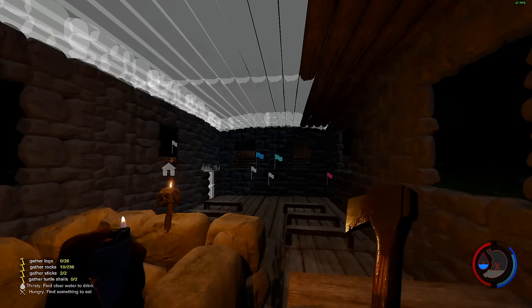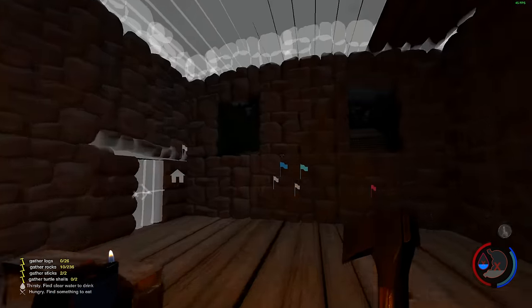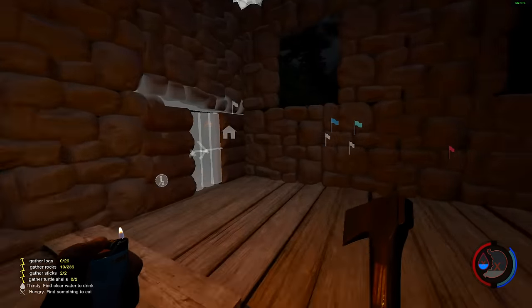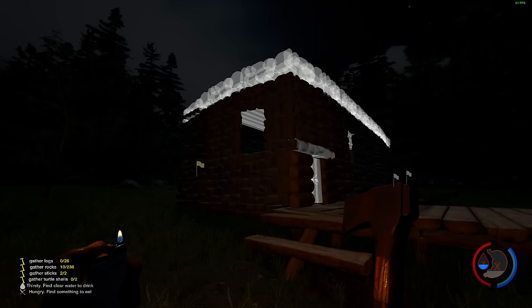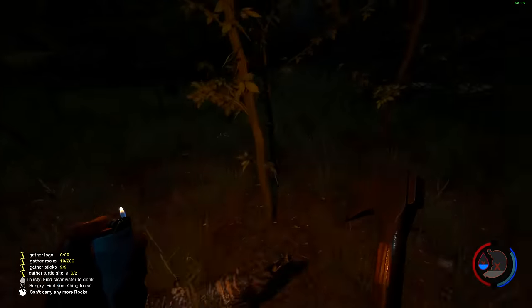The roof part doesn't matter so much. You're not going to bang your head in this building. So we need a couple of turtle shells. I'm going to grab that stuff now — grab the logs to finish the roof, grab a couple of turtle shells, and come back when it's done.